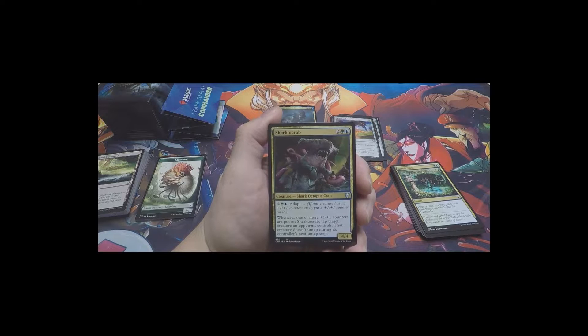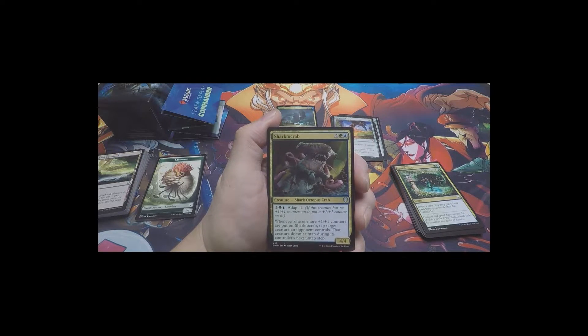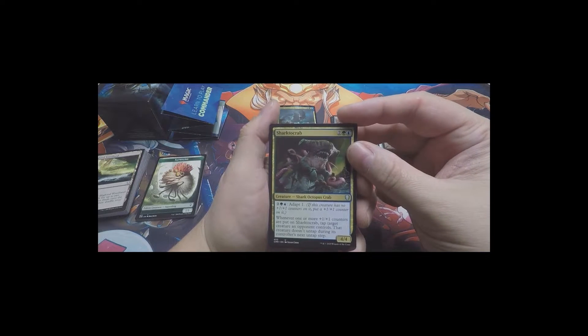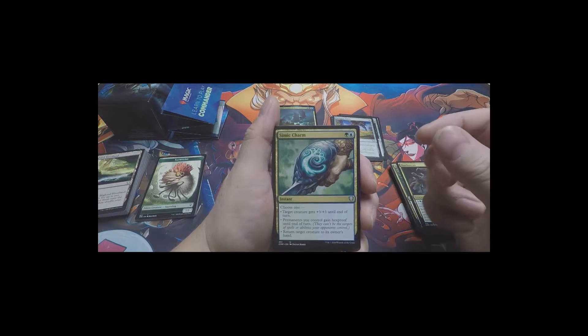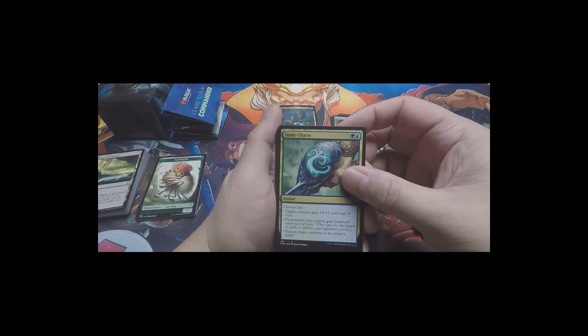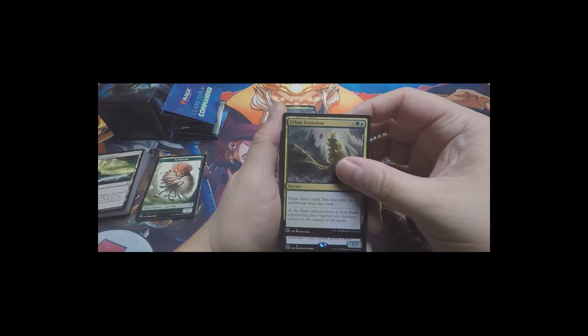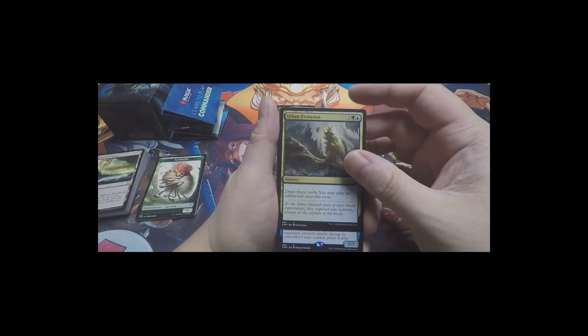Sharix Crab - I thought about putting this one in my Rixmethese deck. Whenever one or more +1/+1 counters are put on it, tap target creature an opponent controls - that creature doesn't untap during its controller's next untap step. The art on that is just so dope, something I would probably not want to see in a dark alley. Simic Charm, Urban Evolution - another very big blue-green card there.